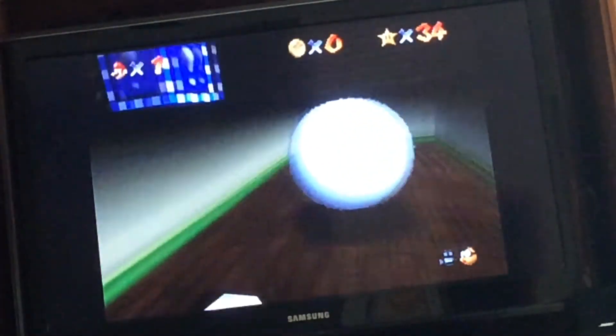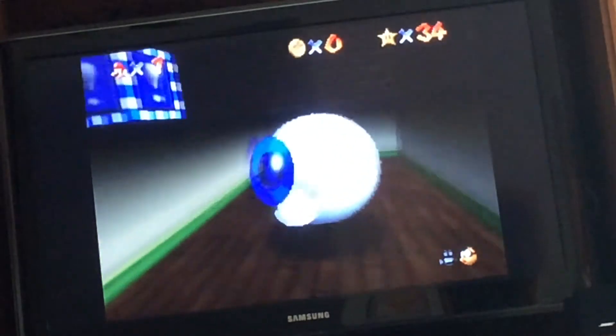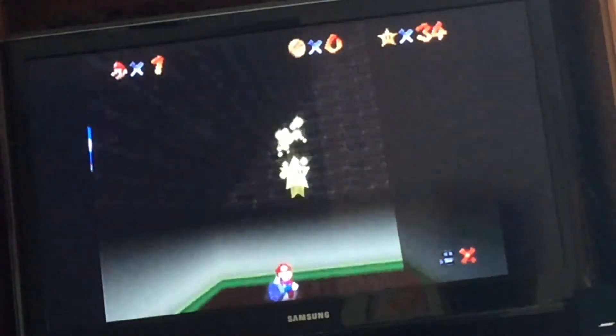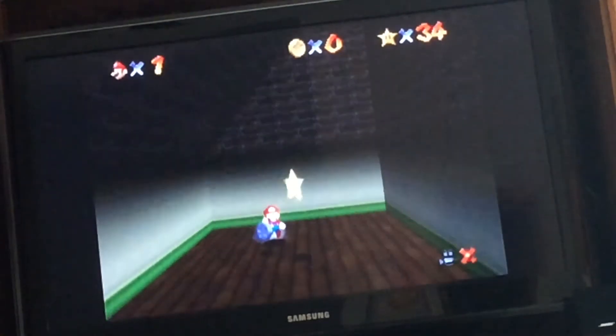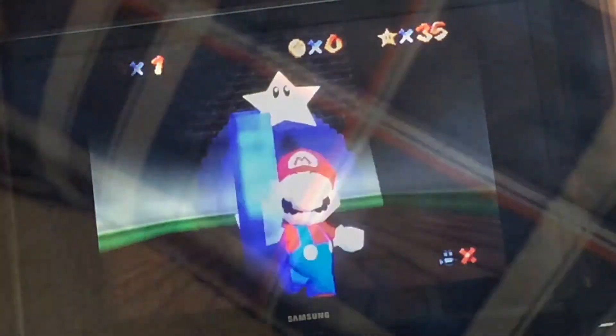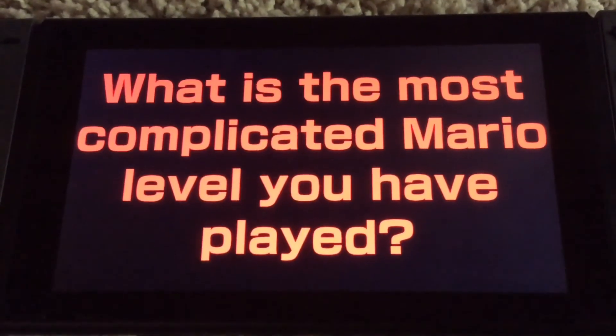Then you will see a room with a big giant eye, and there might be a boo trying to sneak in too. Spin around the eye and he'll shrink. And then there you go — after you've done that, you will get your star. Whoop-de-doo! Damn! Thank you.